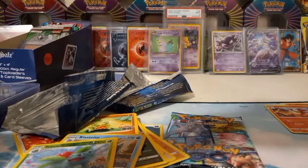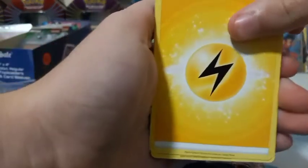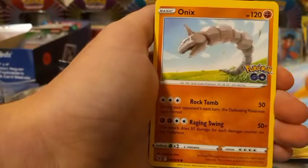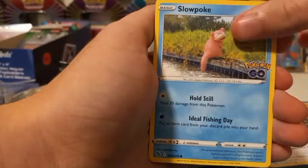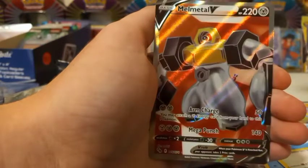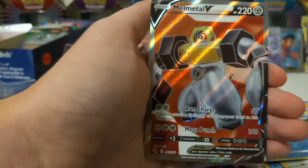One, two, three, four. Got lightning and a lightning energy. Pelipper, Cyndaquil, Slowbro, Onix, Slowpoke, Bidoof, Magikarp, Magikarp reverse — and oh my goodness, Melmetal full art! Dude, we are pulling the full arts! Thank you guys for watching, come back on the next video!